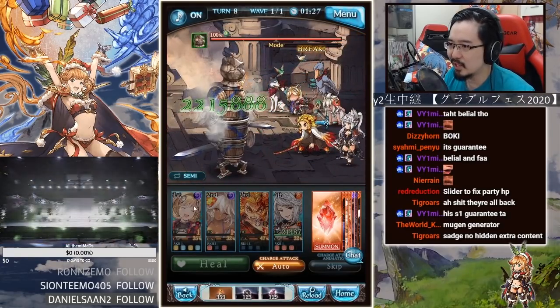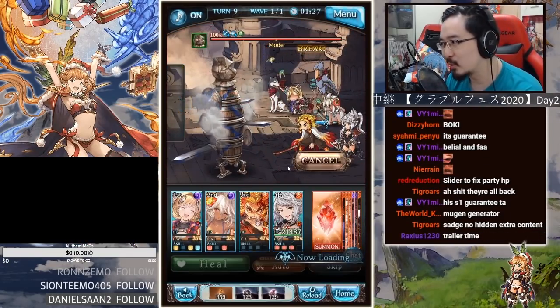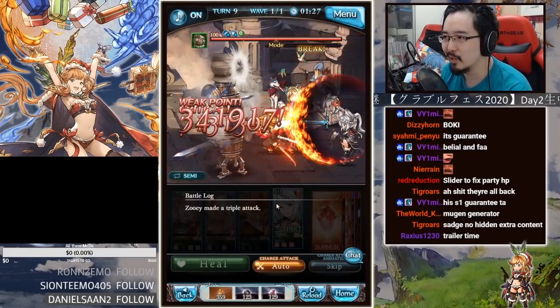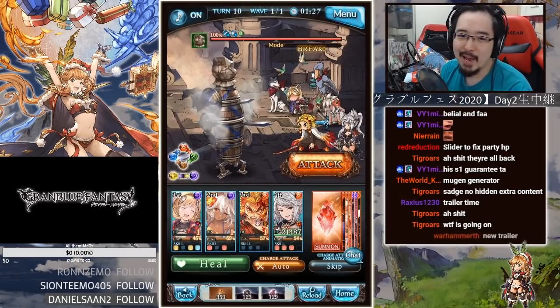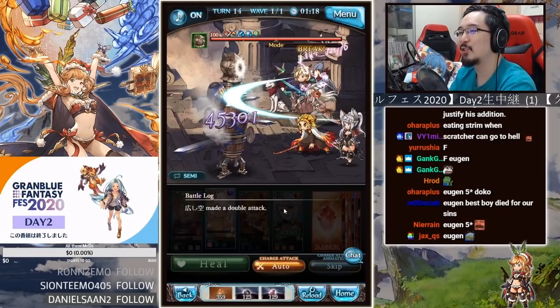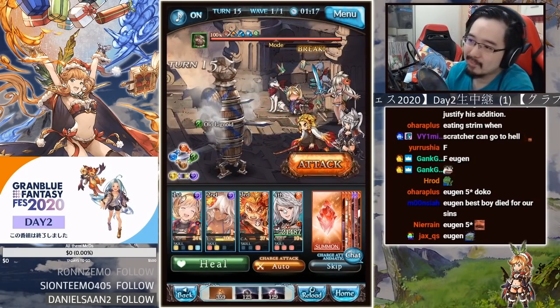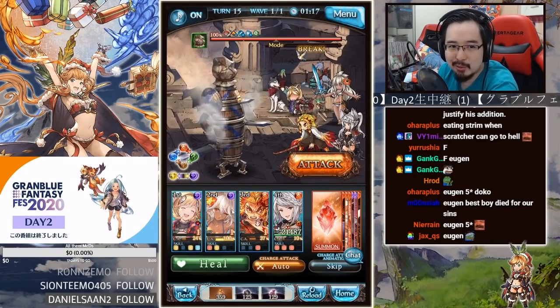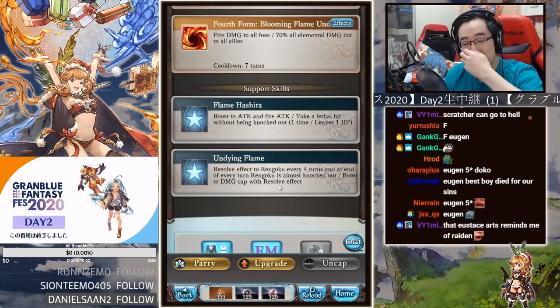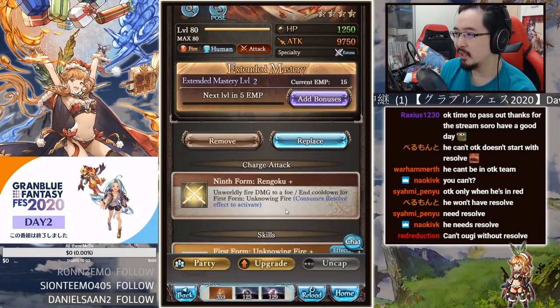He has really high damage, which could help lower-level players do damage. For three characters it's relatively decent, though his damage cap isn't that huge — autos are only around 700k or so. He does have echo at least, but his damage cap is really not that high.